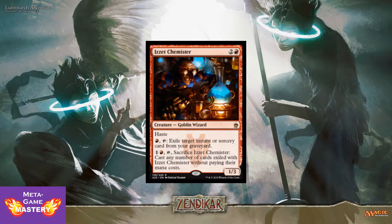Izzet Chemister is 3 CMC, 2 colorless and a red, for a 1/3 Goblin Wizard with haste. You can pay 1 red, tap him, and exile target instant or sorcery card from your graveyard. You can pay 1 red and 1 colorless, tap him, sacrifice Izzet Chemister, and cast any number of cards exiled with Izzet Chemister without paying their mana costs. Kind of a really neat way to storm off in one turn.